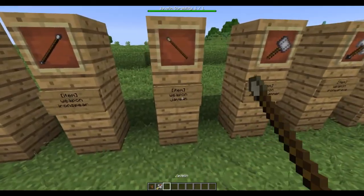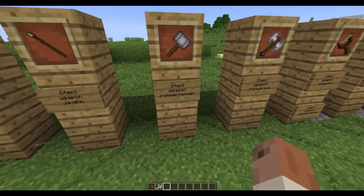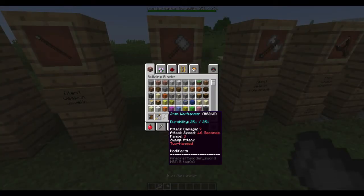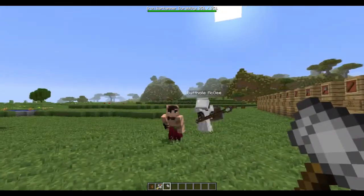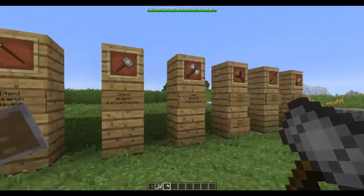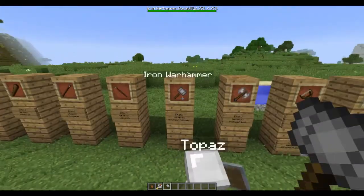We have a javelin — basically a spear that can be thrown. We also have an iron war hammer. What the war hammer can do is a sweep attack — it has an attack damage of 7, and it sweeps so it can hit everybody in a range. It also has a slower attack speed, just because you can hit multiple targets with it.